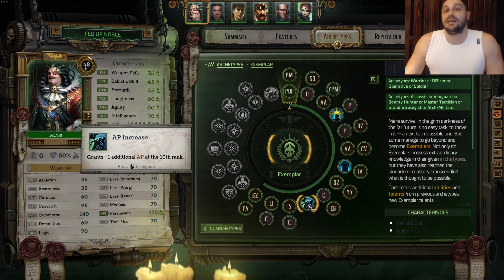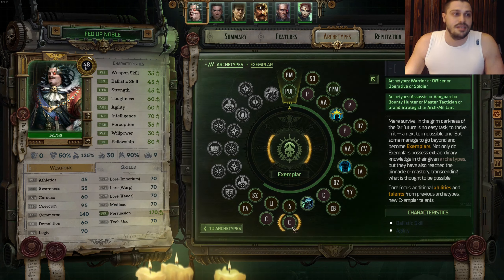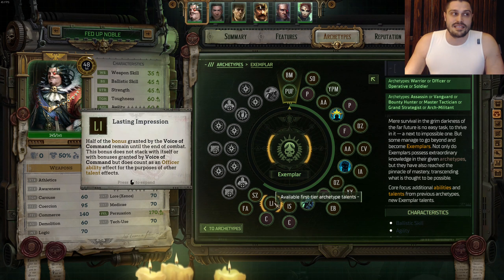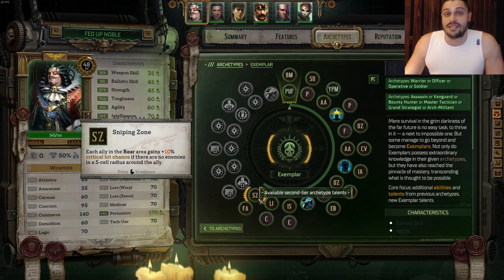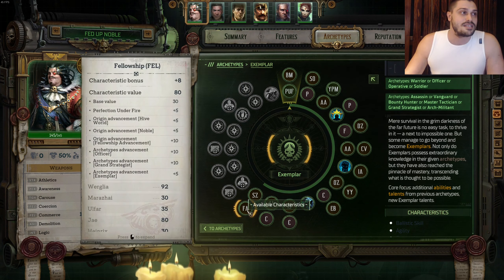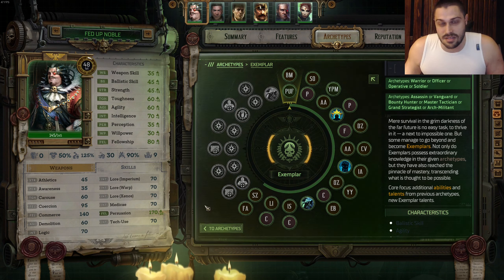On the next level, there's another power spike with Action Points Increase, where you get even more action points. On the next level, we're learning Inspiring Speech, upgrading the Air of Authority Ability, and taking Commerce. On the next level, we're taking Lasting Impression to buff up Voice of Command into Coercion. For the last thing, we take Sniping Zone from the Grand Strategist and Fellowship. From this point on it's the mega late game, and it really doesn't matter what you take - the game is about to end.